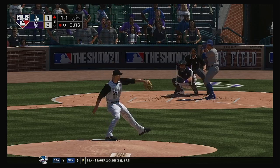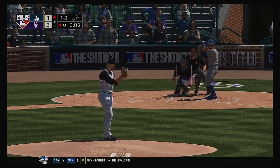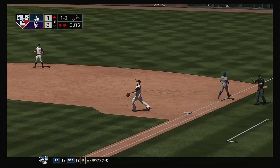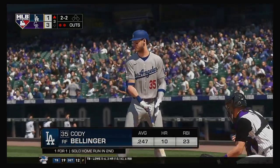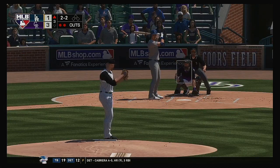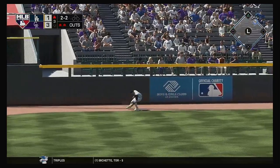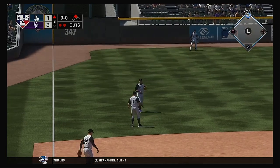Ground ball sent back up the middle — throw to Murphy's in time, and there are two gone. So here's Cody Bellinger. Going back to that last at-bat, that was an upper-90s fastball that he turned around. Meanwhile, this ball's trouble — it looks like extra bases. He'll coast into second with a two-out double.